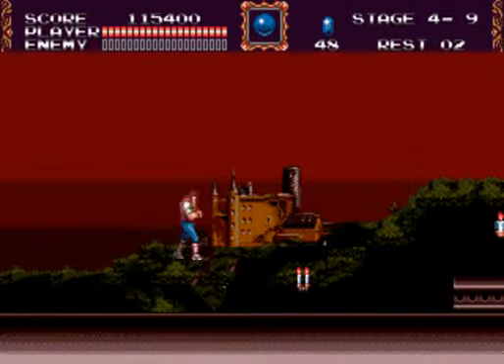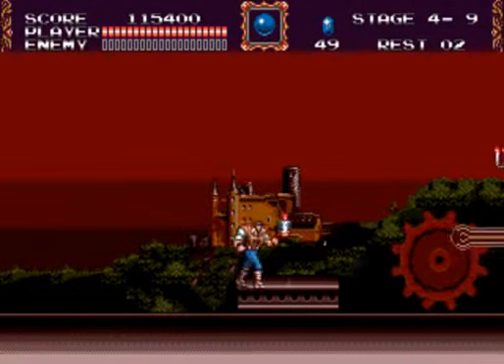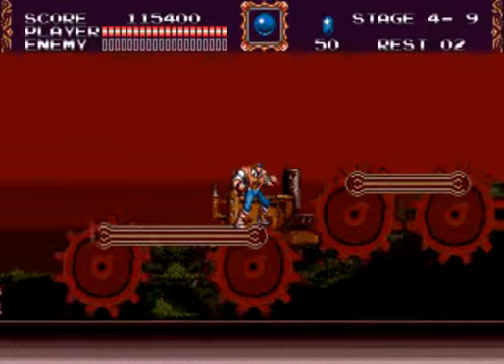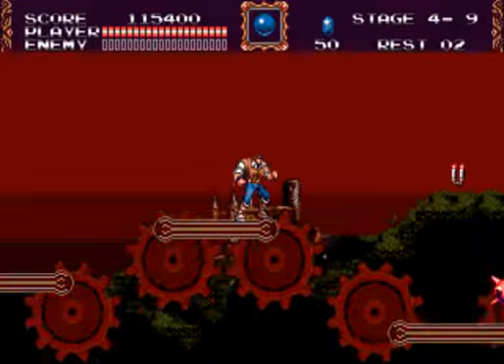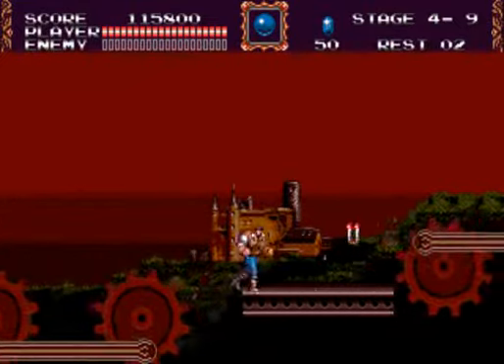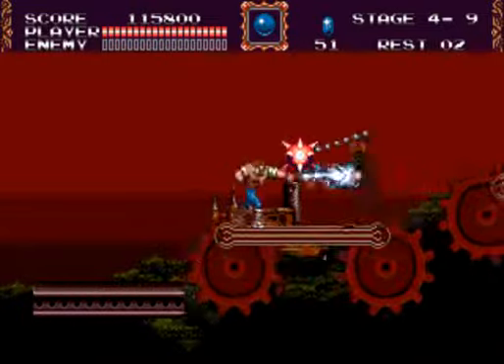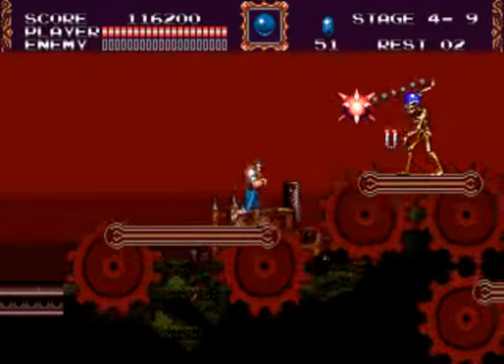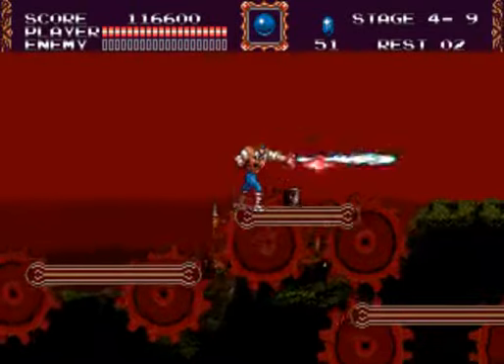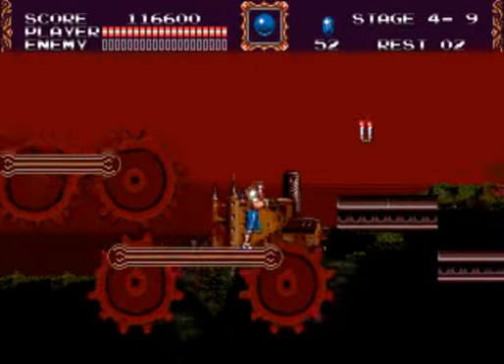We're back outside now. I wonder what that castle is in the background — it can't be the final boss castle as it's way to the west. Be careful of these platforms carrying on these gears. Be careful of these mace strollers as they can knock you over, as I demonstrated — or didn't demonstrate here. Just play it safe essentially.